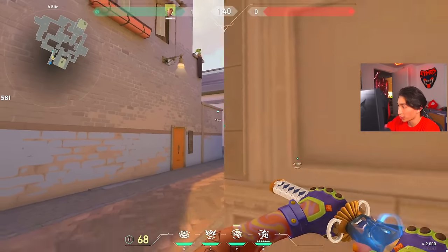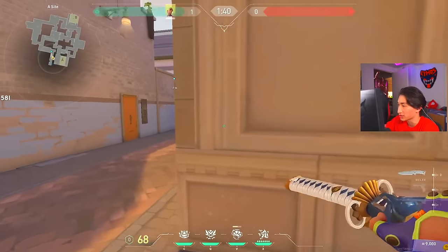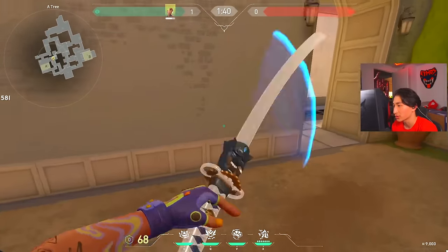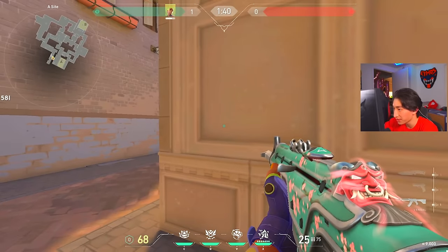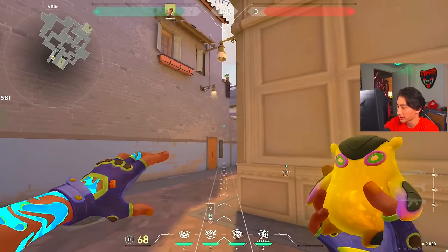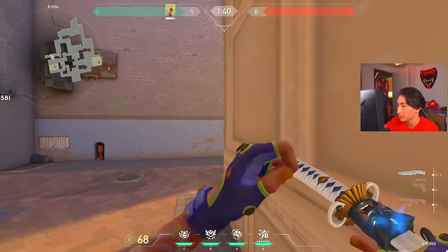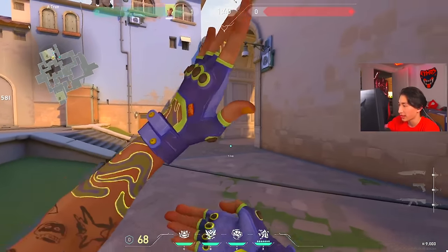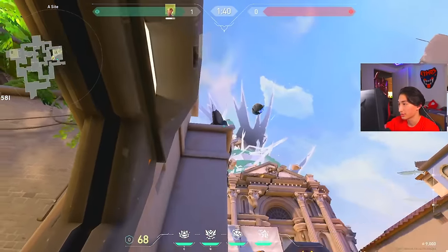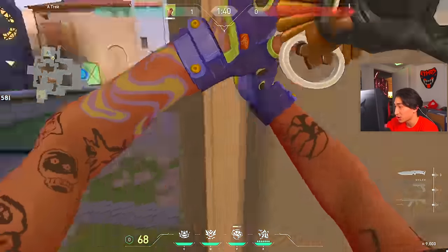Just like KAY/O would throw a molly and then flash, it's the same exact idea. Think of Gecko kind of like a Reyna or Neon playstyle — instead of holding tight and fighting them at the door, you let them get in first and then fight. For example, let them tap the orb, then you come over here and the second they do, throw a high flash — that scans everybody in line of sight. It'll be very difficult for them to shoot so you're almost guaranteed to get shots off, and then just swing with your teammates.